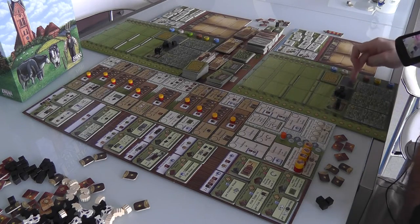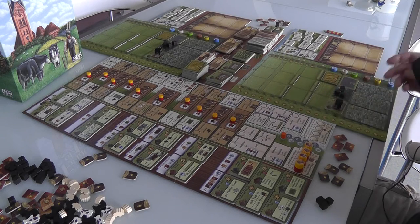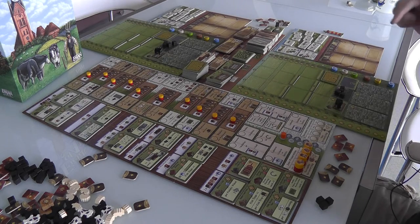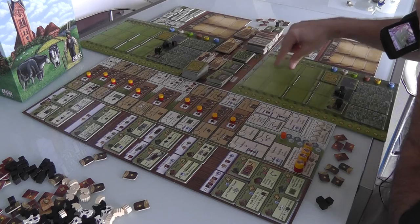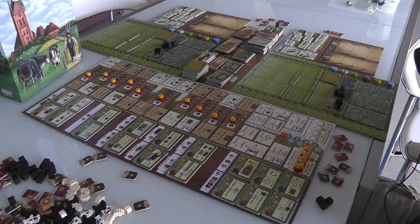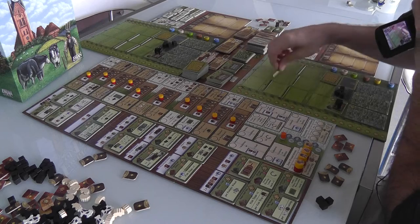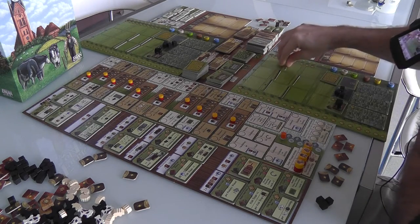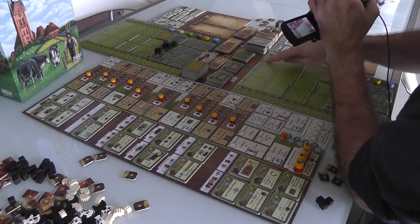I've got a wheat field and a flax field — both are going to start generating at the end of summer. I've got a stall with one horse in it; if I get another horse, I can breed them at the end of winter. Probably the most interesting element of this game is the notion of dykes. The Fields of Arlo are flooded — all this land farther away I cannot build on because it's floodplains. Over the course of the game, I can move my dyke line to claim more dry land, and if I claim all of it, that's three more points.